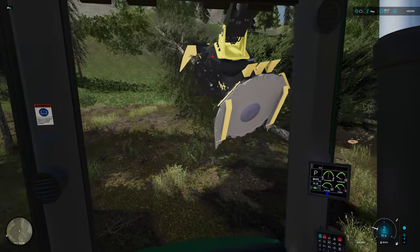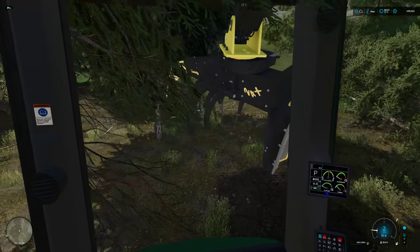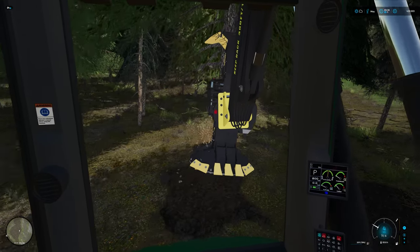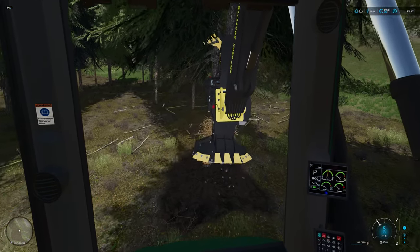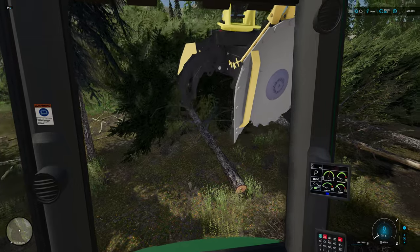Now when you go to drop, it doesn't make contact with the blade anymore. It actually drops them in some pretty nice little piles. That being said, it is still possible to have trees disappear on weird angles and stuff — I haven't found it to be too bad. When you go to drop, they actually fall in a nice kind of grouping usually.